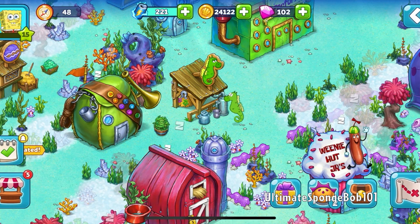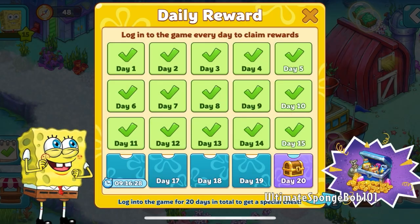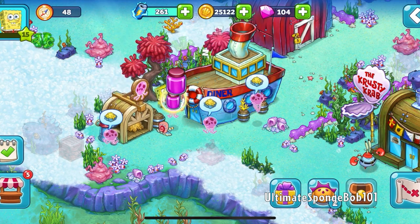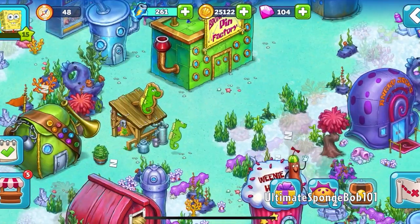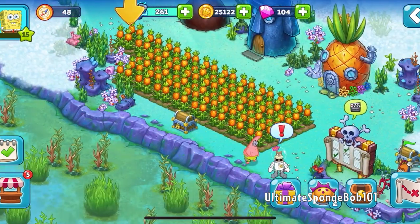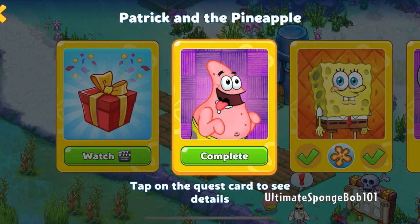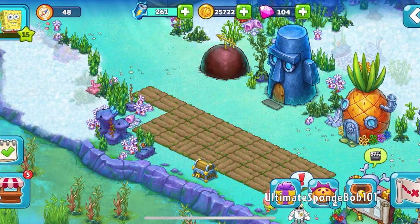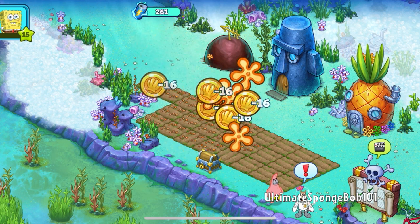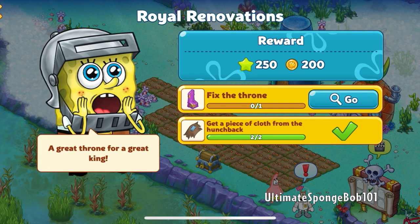Now we're back to day 15 daily reward. Let's collect it — we've got quite a few things here to collect: the jelly, the jellyfish. Sometimes I mistake the jellyfish jelly for gems, probably because in SpongeBob Moves In the premium currency was jellyfish jelly. Anyway, we have our pineapple field right here. I'm not sure if pineapples look like that in real life, but now we can plant the flower clouds. Since we have the can now, we can fix the throne.